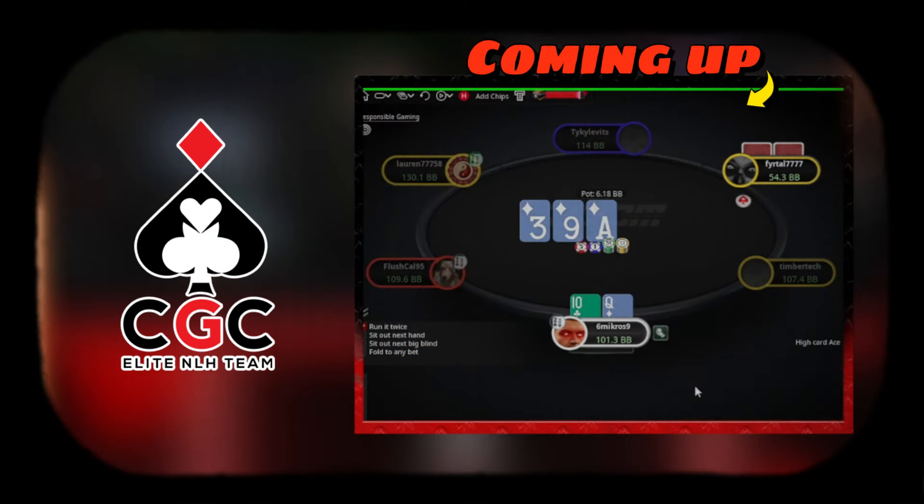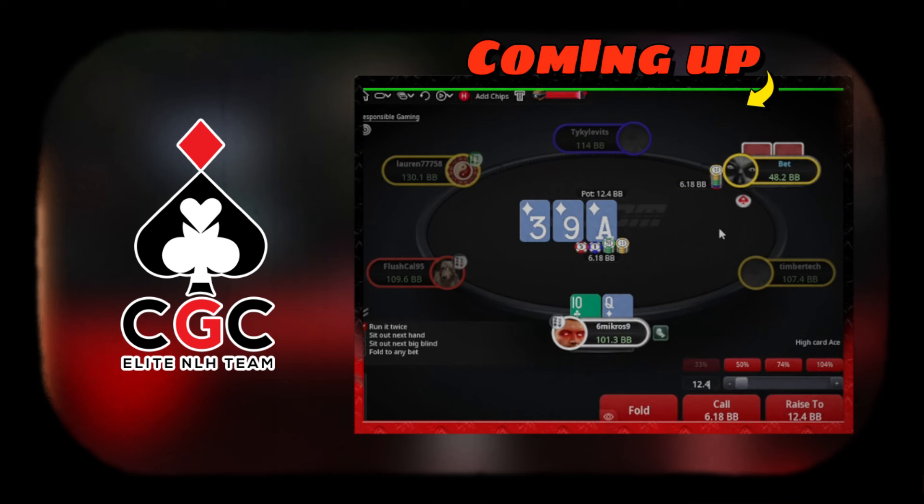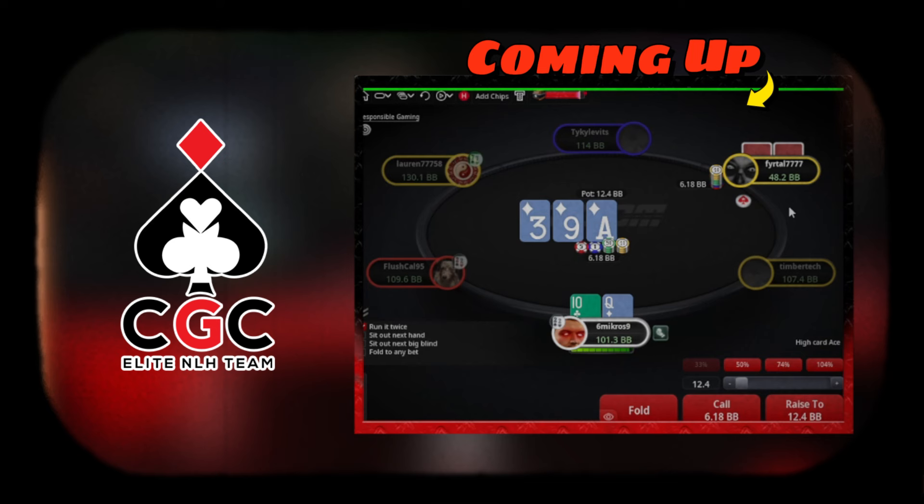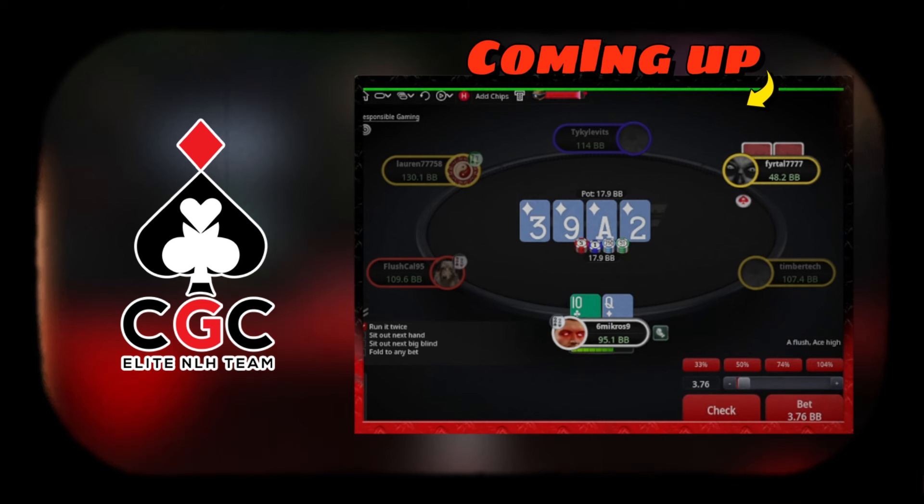Queen 10 versus recreational - I think I'm just gonna press call. Versus pot, I think we have a very clear call. I think Queen 10, 10 diamonds, I will start folding Queen 10, Queen diamonds. I think I will press call and no folding.